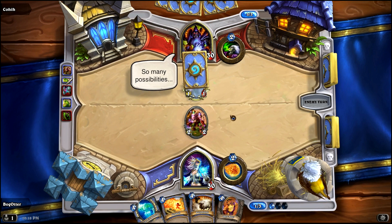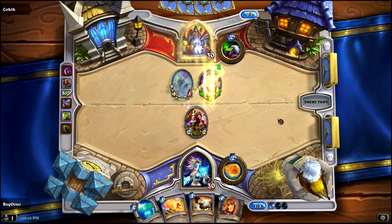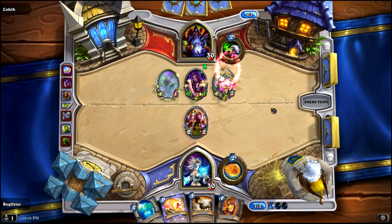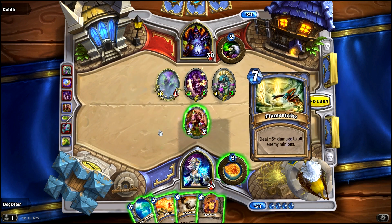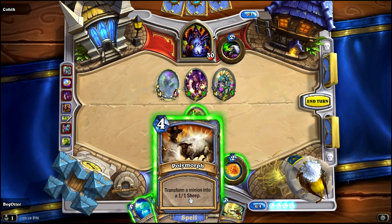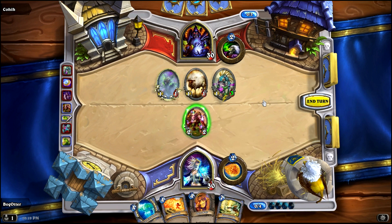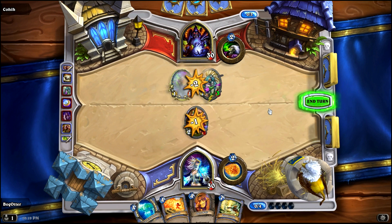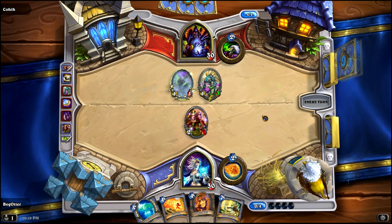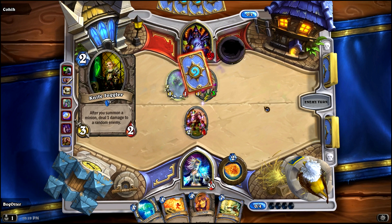It looks like a fairly aggressive deck on the Warlock's part. Oh, Questing Adventurer — with the coin he's going to pump him up. And a Murloc. So this is a very aggressive deck. Already on turn three he's got a 4-5 creature with two other creatures on the board. Perfect for a Polymorph. We have to get rid of that Questing Adventurer because they can get out of control very quickly. And we'll take out the Sheep. That could have gone really badly had I not had that Polymorph there.